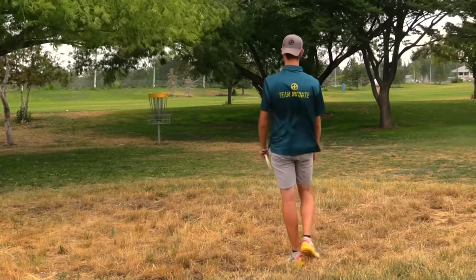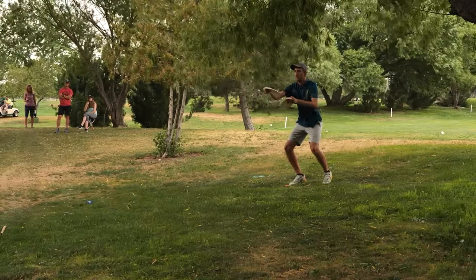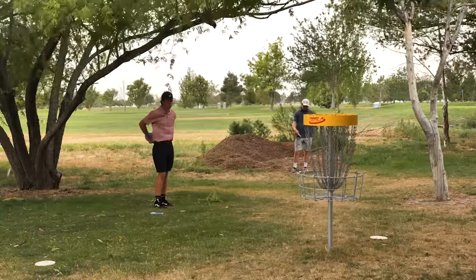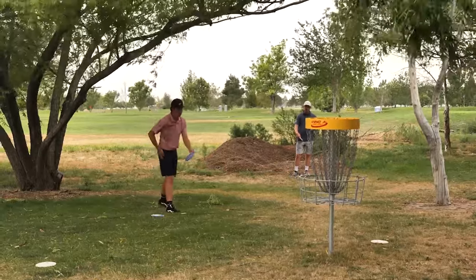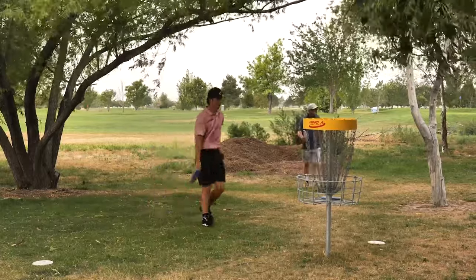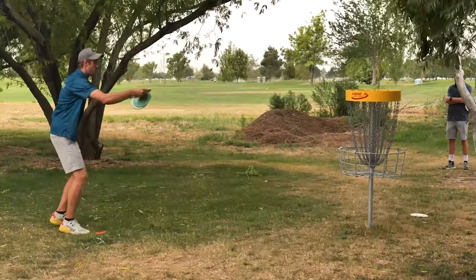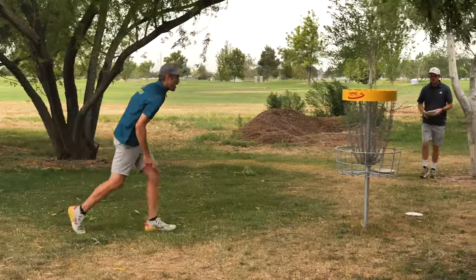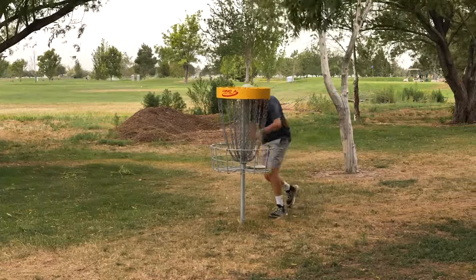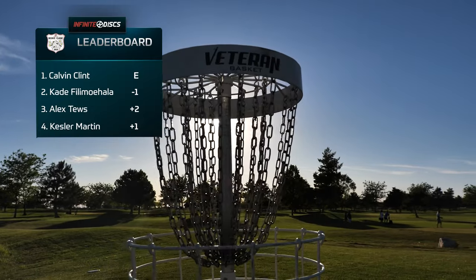Clint nails it from outside the circle — can't hit them inside the circle but give him something outside and he'll slam it. Clint had a little tail wind, still amazing from about 60 out. Kessler comes up a little short. Alex is in that long grass with the wind picking up — looking to save par out of the hazard. Just off the top of the basket — good bid. Wind was about 30-plus miles per hour at this point, making even tap-ins no gimmies. Kade saves par, Alex takes a double bogey.